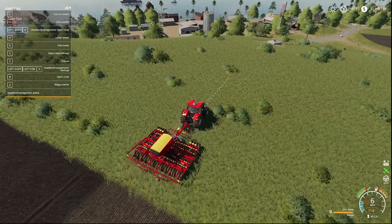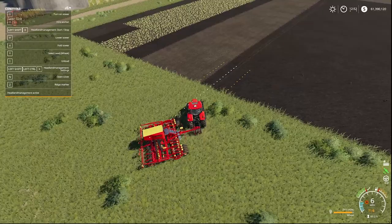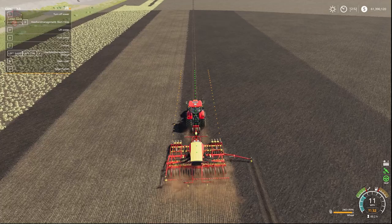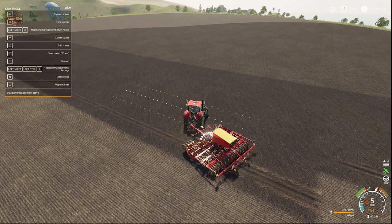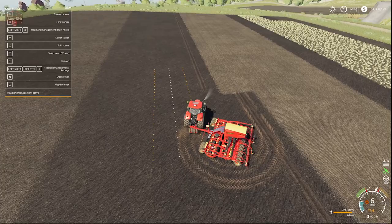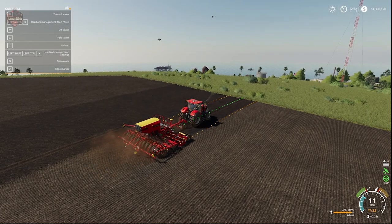You can see our ridge marker moved, we've raised the seeder, and we've slowed down our cruise control speed. Once we've managed to make our turn, we do Shift-X, and it has lowered the seeder, turned it back on, and moved the ridge marker — all with one keystroke of Shift-X. Let's see that one more time. We hit Shift-X, we are now in headland management mode, turning the seeder. Once we've managed our turn, Shift-X again — it engages GPS, lowers the seeder, turns it on, and moves the ridge marker over. So that is pretty slick.